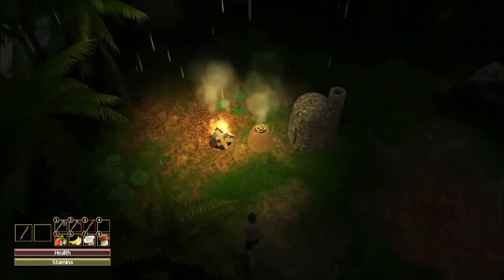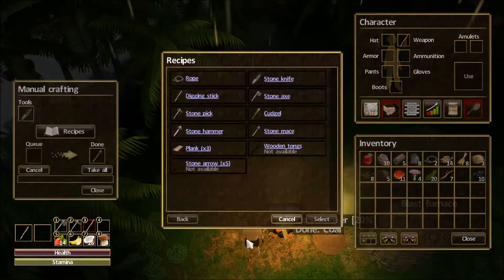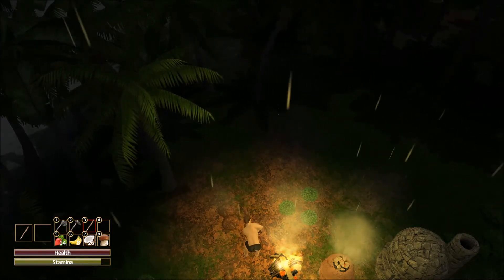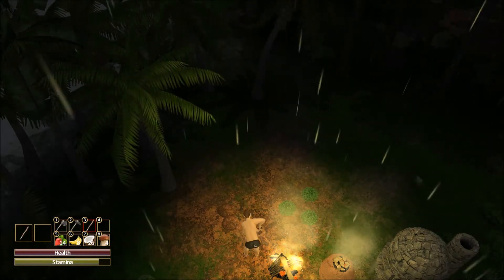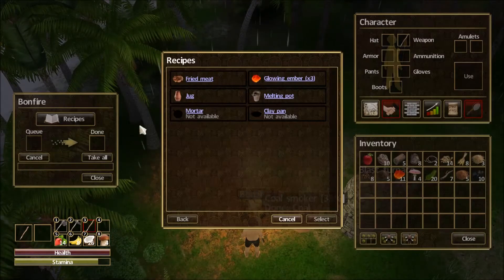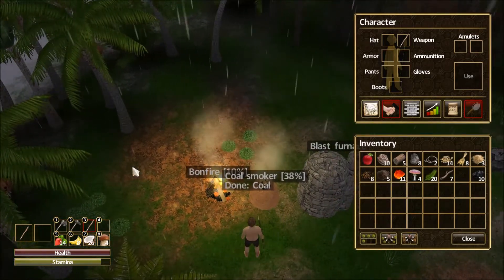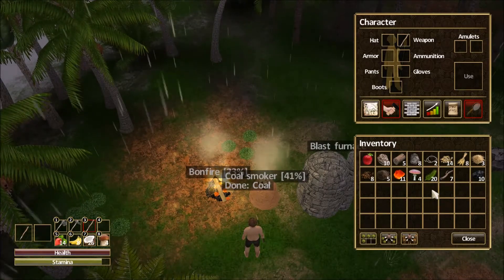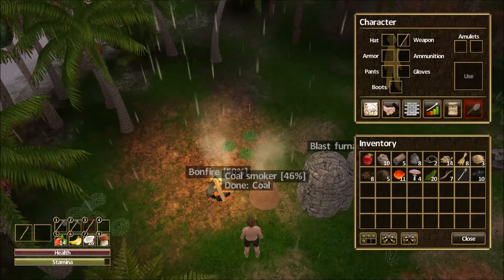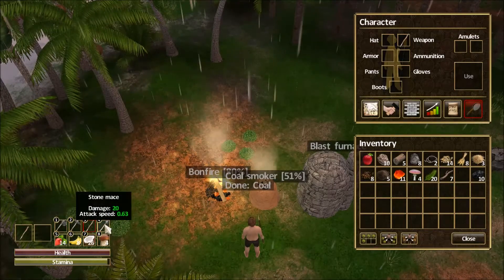I was wondering whether I needed clay or sand - you get so many things on your mind you forget. Checking the build menu: it's clay. This should be a pretty good spot right here, so we didn't have to go very far. Here very shortly we'll have our melting pot. You can easily see how things start to really mount up as we get our basic tools and structures in place. Now that our weapon is done, our stone mace should be under our crafting menu - and there it is. We'll take that, put it in inventory, and map it to number four. Now we have four tools: the stone axe, the stone pick, the digging stick, and the stone mace.